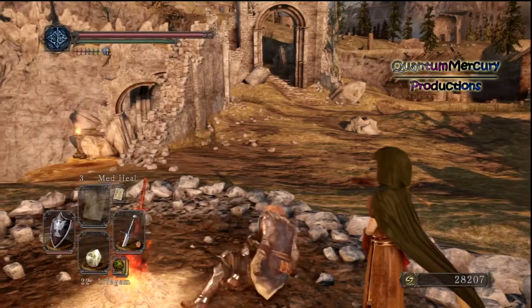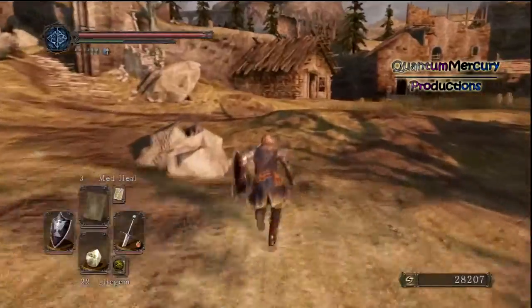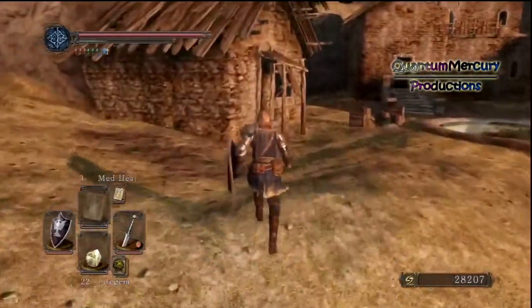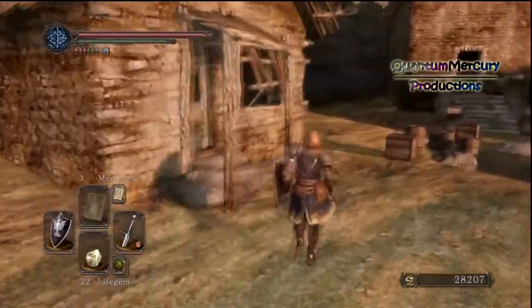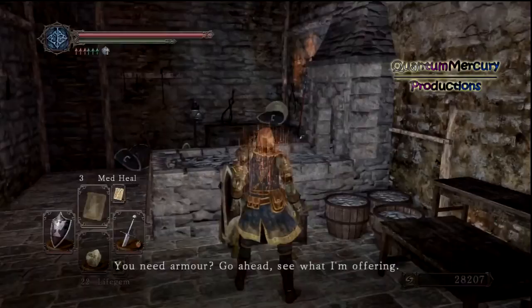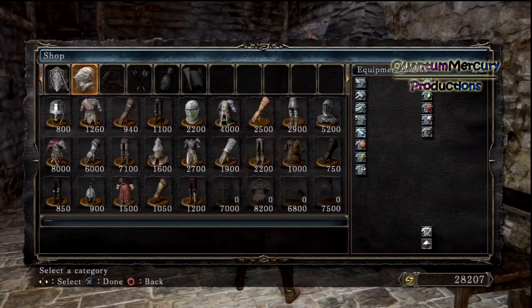Quantum back here again with another quick trophy video. This time I'm going to be showing you how to get the trophy 'Change of Clothes' - this is where you have to give somebody named Rosabeth something to wear. You can just take something from your inventory, and you could probably even just take one item. I ended up going to the shop guy in Majula and buying the cheapest set of armor.